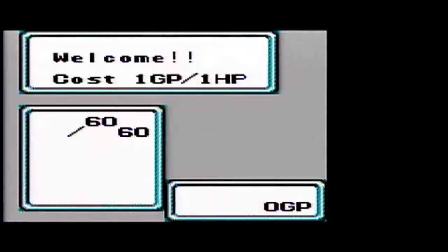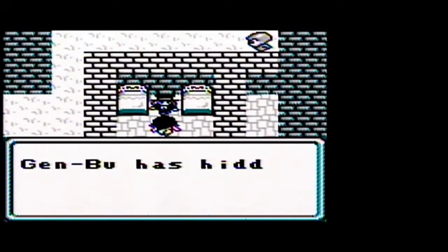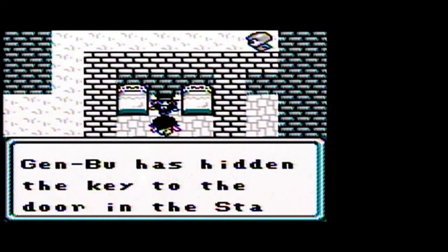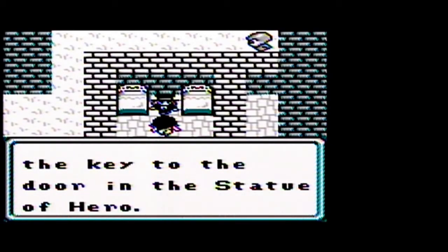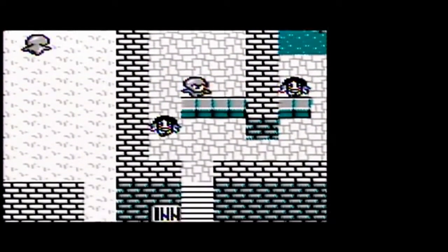Here we have the inn. The inn's one gold point per hit point, and inns will restore the stats of certain characters. Genbu has hidden the key to the tower in the statue. Mutants and monsters have different abilities, and they're restored when you spend time at an inn.